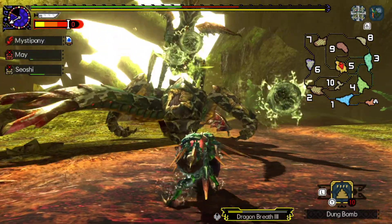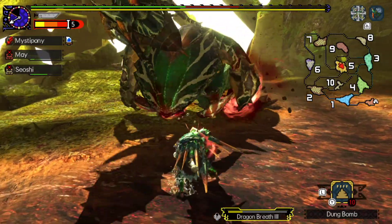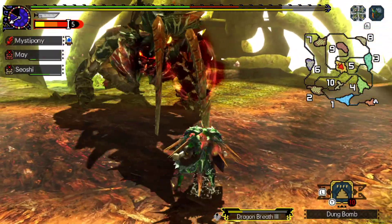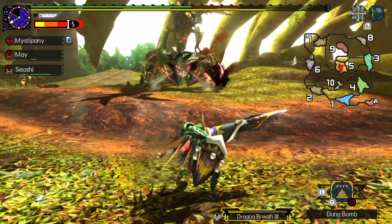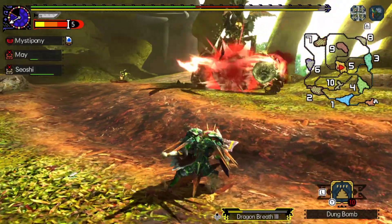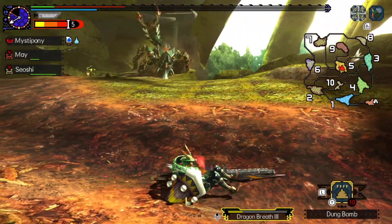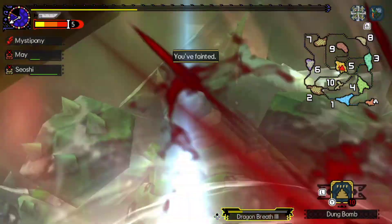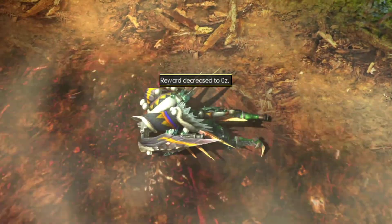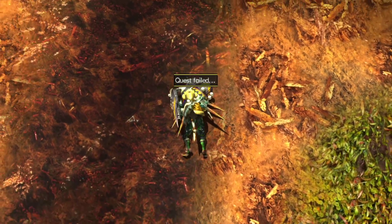Well, as long as I'm not stunned I should be fine. Guard — jump away. I'm gonna have to guard this. Yep, the back of it hit me. Guard guard guard guard guard — I don't think I had enough stamina to guard that.